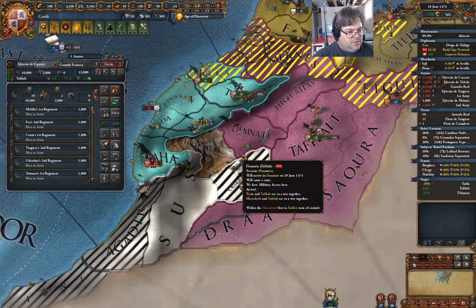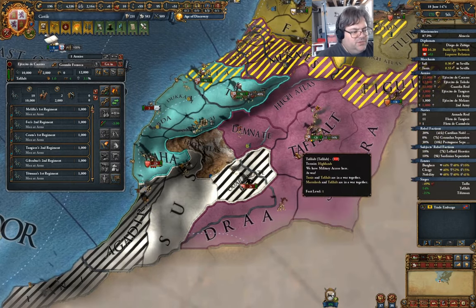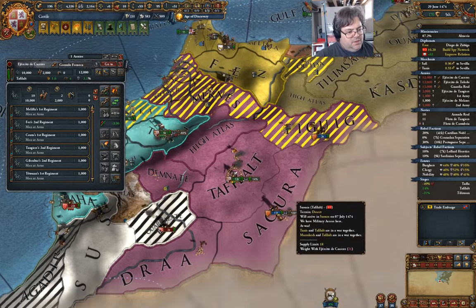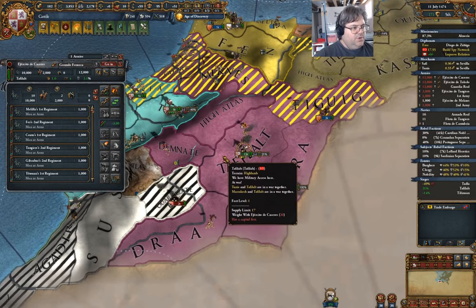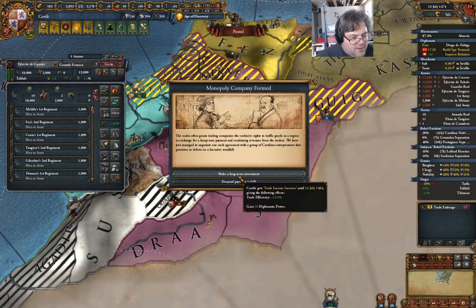Where are they going? What are you occupied by? They're fighting somebody else too. Aragon is actually sieging here, and this one will come in soon. Gain 50 diplomatic power or get 458 ducats — I'm going to take the cash.